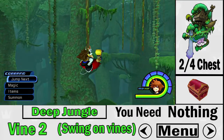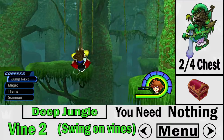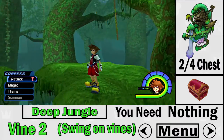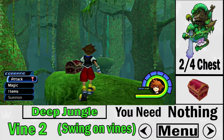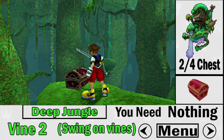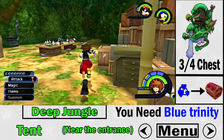The second treasure chest is on Vine 2. I recommend swinging on the vine rather than trying to super jump or super glide over — you might miss the landing. Swing on the vines and they'll lead you up to some little platforms where the second Dalmatian treasure chest is located.